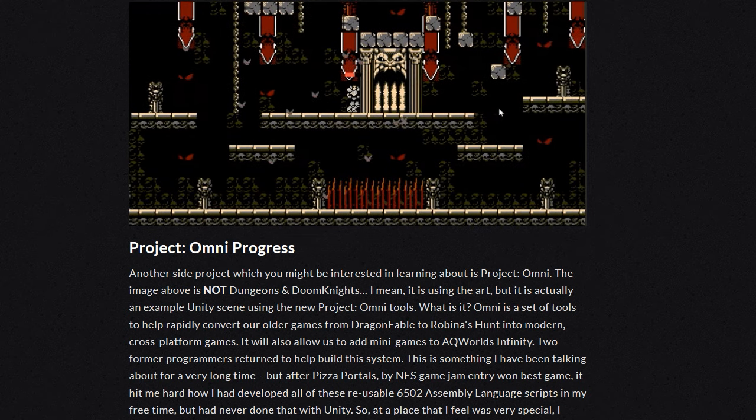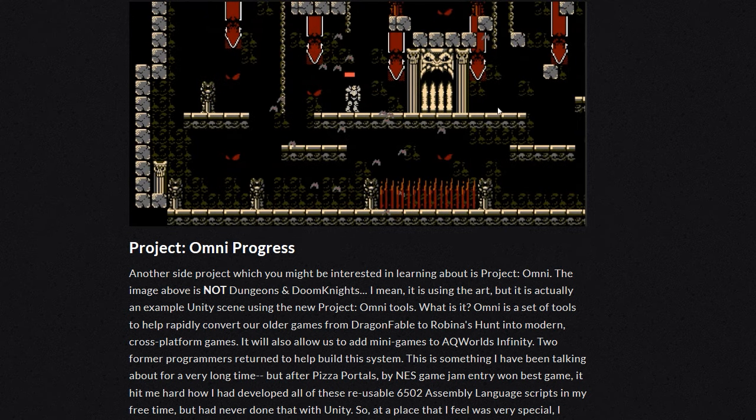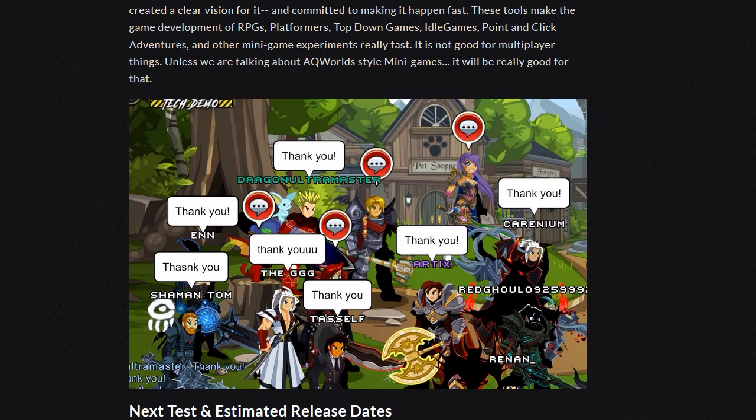At the place they felt was very special, they created a clear vision for it and committed to making it happen fast. These tools make the game development of RPGs, platformers, top-down games, idle games, point-and-click adventures, and other mini game experiences really fast. It is not suited for multiplayer things, unless we're talking about AQ Worlds-style mini games — it'll be really good for that.